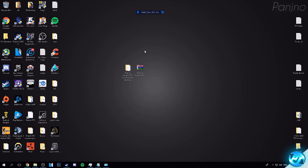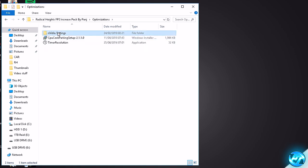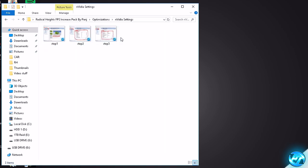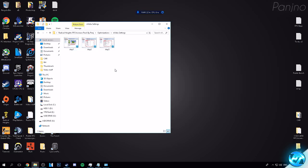Following on from there, once you've installed your latest GPU drivers, for Nvidia users you can go into the Optimizations folder, go to the Nvidia Settings screenshots, and follow them to optimize your graphics card using the Nvidia Control Panel. Right click on your desktop, go to Nvidia Control Panel, and follow those screenshots to make sure your GPU is running to the best of its ability.